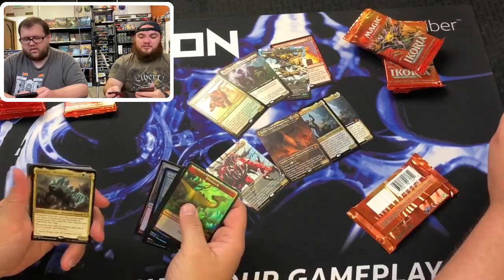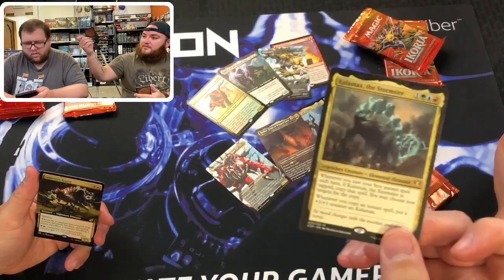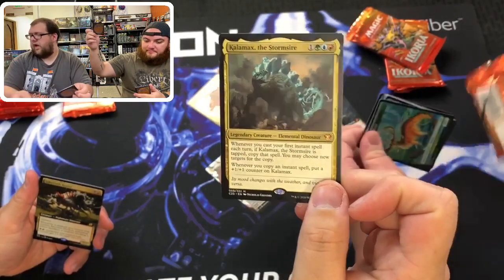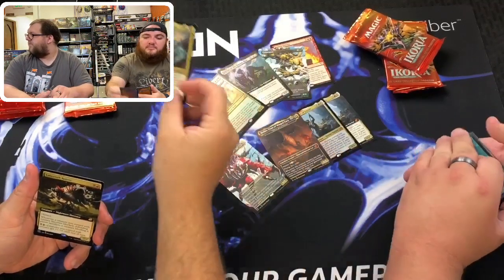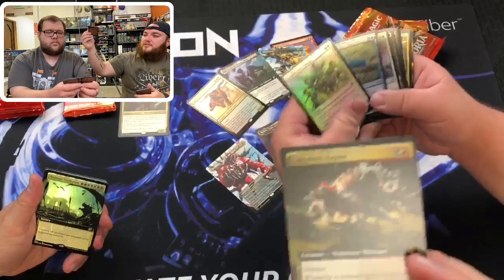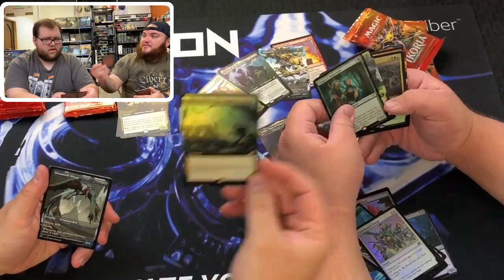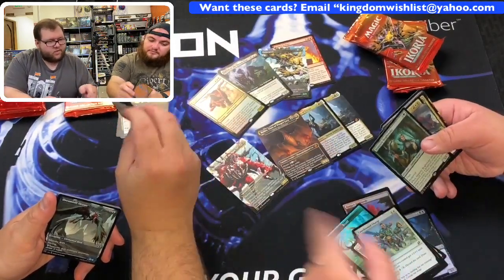Here's an extended art Raptor, and then I got the Ruinous Ultimatum foil extended art. Look at that Raptor — that's a freaking cool card. Hey, that Raptor he just opened is the one you're specking on. I think that's a good card, guys. Slippery Bogbonder — this is a neat nod in Magic cards, because of Slippery Bogle. But this is a Bogbonder, Flash Hexproof. That is a cool-looking card.